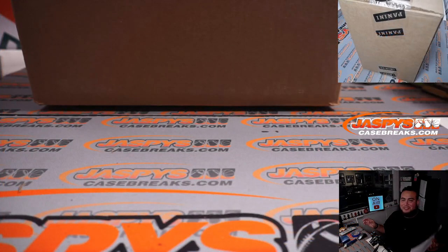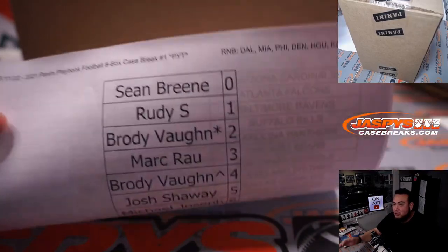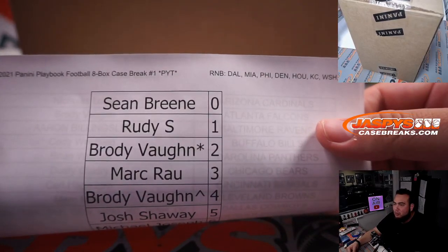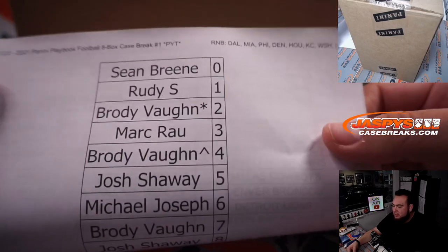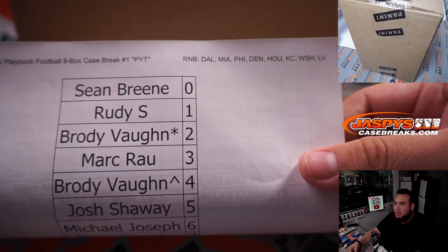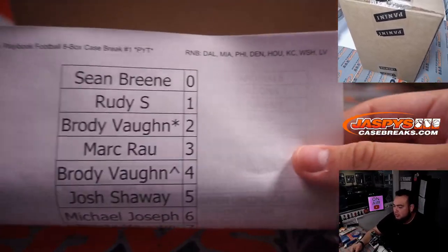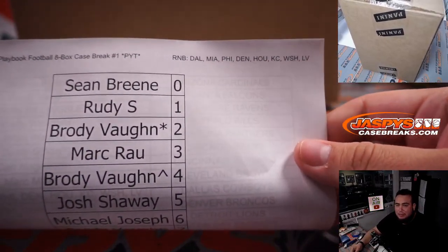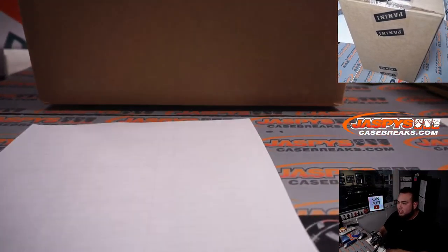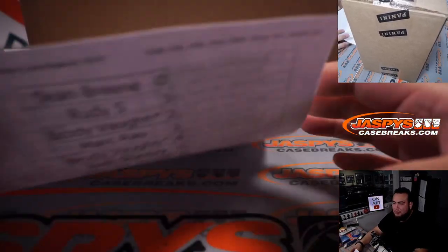It doesn't change the fact that originally they were 8-box cases, 2 inners — which is the same thing. It doesn't really make a difference whether it's inners or 8 in each side. This year they just created one full 16-box case instead of having 2 inners. But it does say 8-box case — I think this year they created it where it was 16 boxes total in 1 case rather than 1 master and 2 inners. Same thing either way.